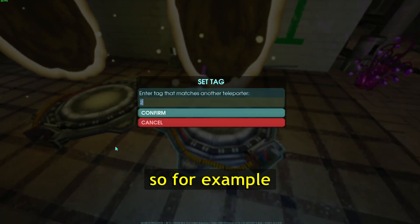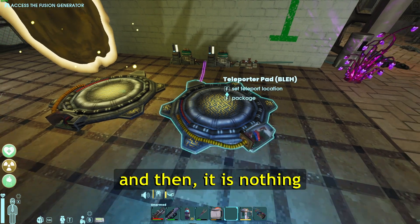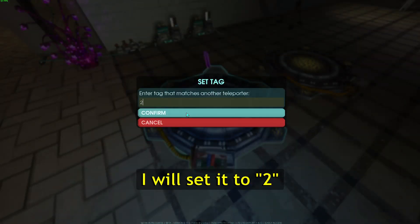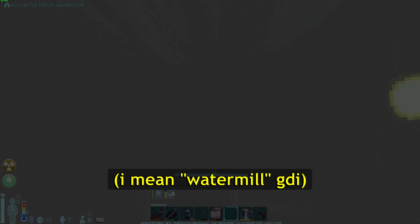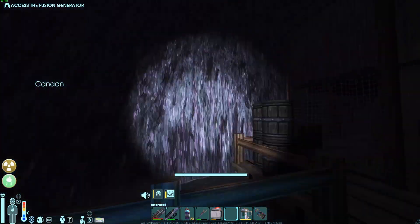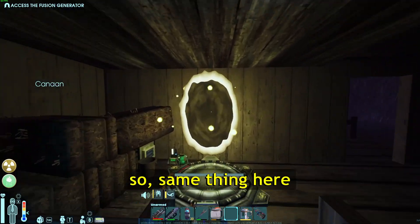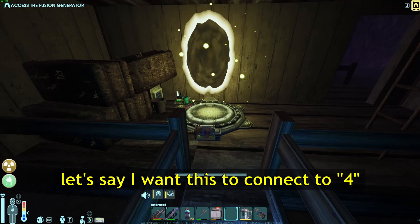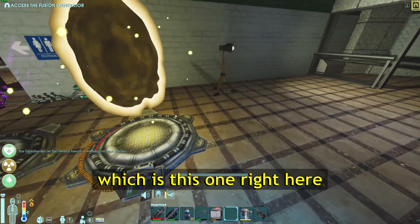For example, I'm gonna name this one to 'bleh,' and then it connects to nothing. I'll go to this other one, set it to 2, and this should take me to the windmill in Kanan. Yeah, so now we are in the windmill in Kanan. I can change the name from here — let's say I want this to connect to 4, so it will pair with teleporter number 4.